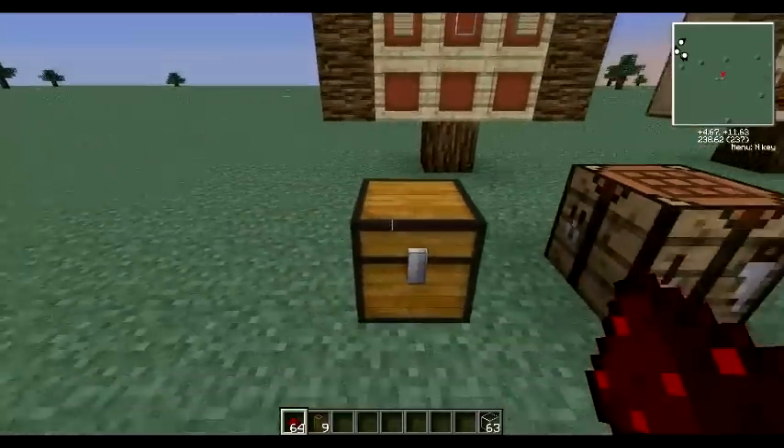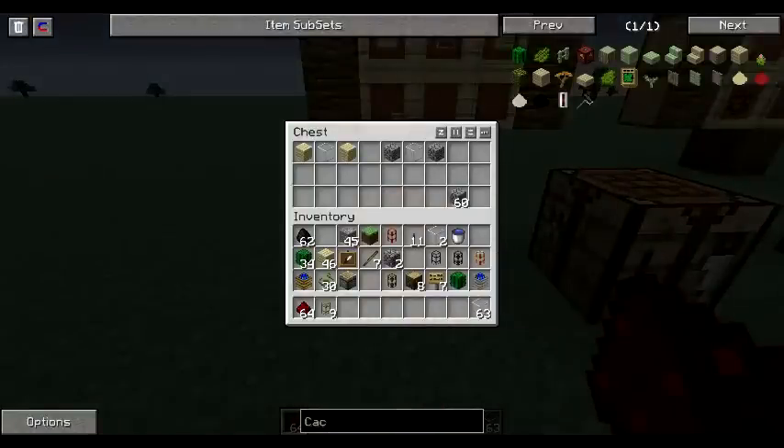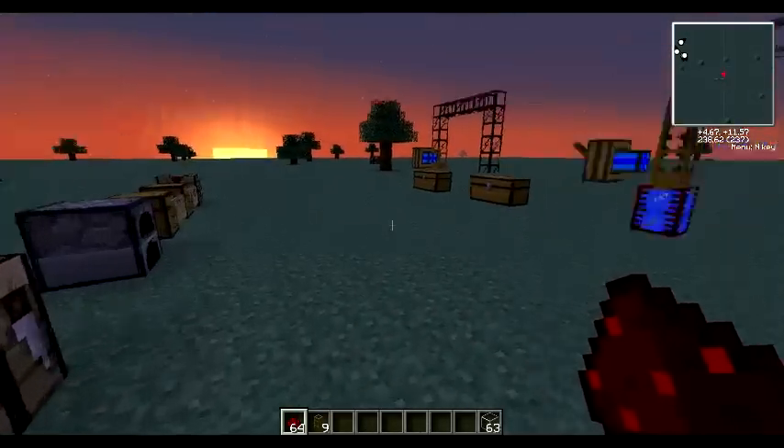The first pipe we're going to explain is the wooden pipe, and it has a special feature: it is for extracting items from any container. If you put a wooden transport pipe on top of a chest, hook a redstone engine or any engine to it and turn it on, it will transport anything in that chest up through the pipe. You would then connect another type of transport pipe, like a cobblestone transport pipe, to move items where you want them to go.